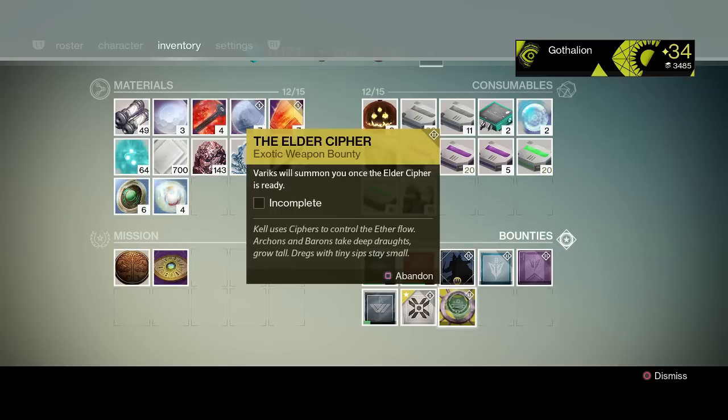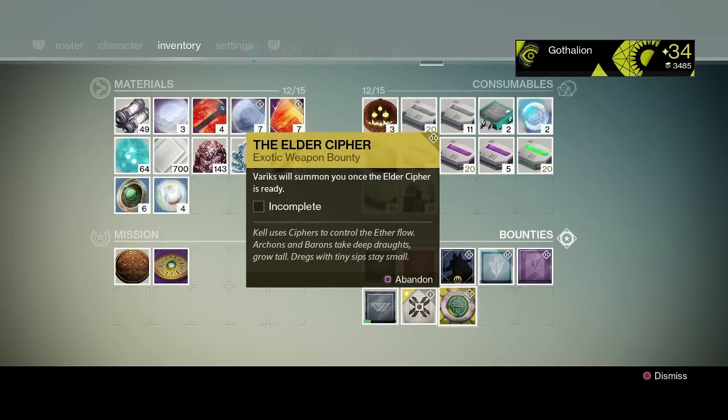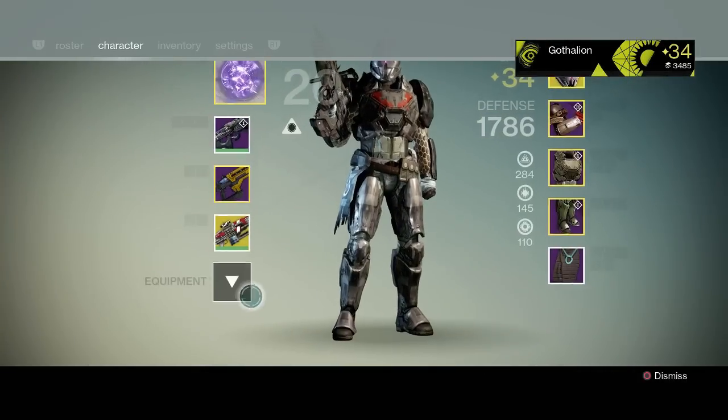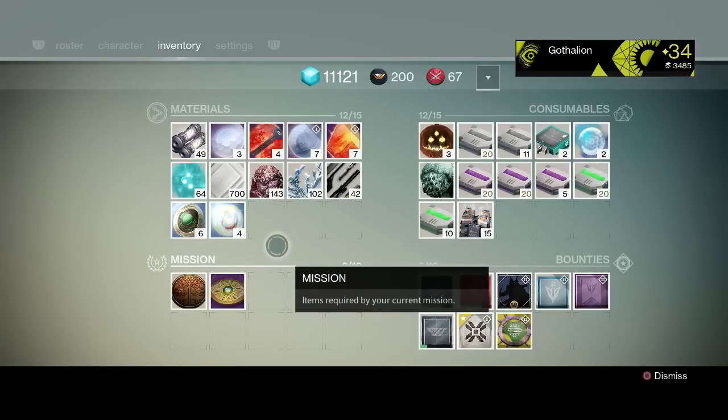Basically, the first time you complete — I believe it is the 34, maybe just the 34 variant — the first time you complete the 34 variant of Prison of Elders on a character for the week, you have a chance to get this after you beat the final boss. So round 5. This week it is the Vex dude who shoots things at you, you get detained, and there's enemies to kill. So the first time you complete it, you have a chance to get the Elder Cipher quest chain. You'll be asked which one of three weapons you want to choose — I chose the shotgun, because shotguns are fun, and I'll be able to get the other Elder Ciphers eventually.